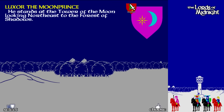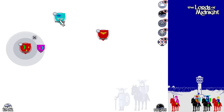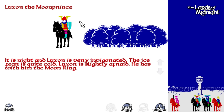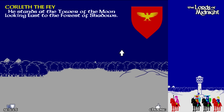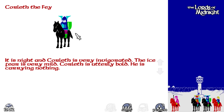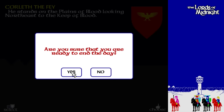We're going to go to Morkan because he's the one in control of these two guys. To make things a little quicker, we're going to put Rotheran in with them too. We're going to head to the northwest, up towards this mountain path. It's too late for us to move. We're going to grab Corlith the Fae — he's looking east, which is exactly what I want. We'll end the day.